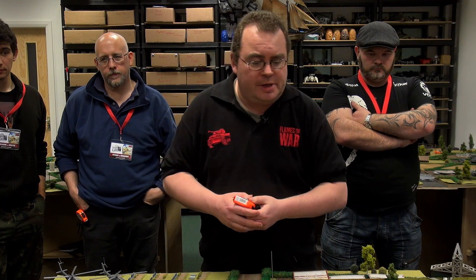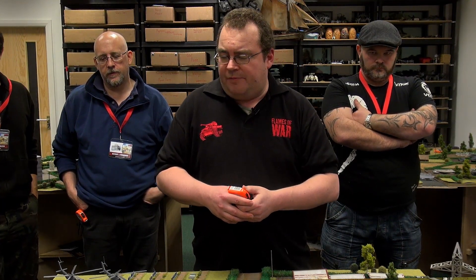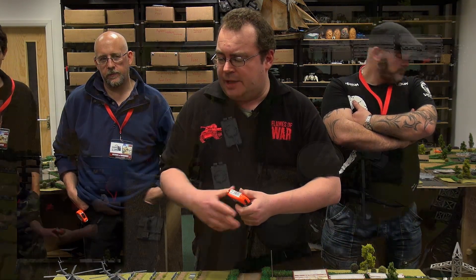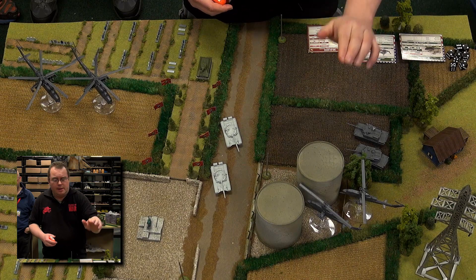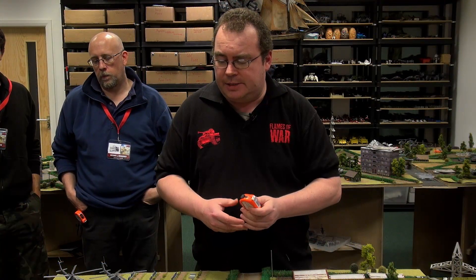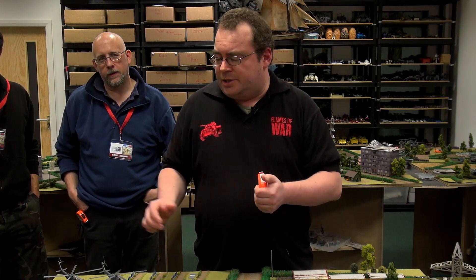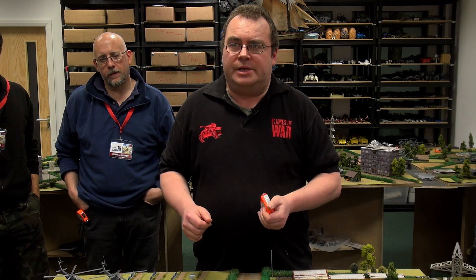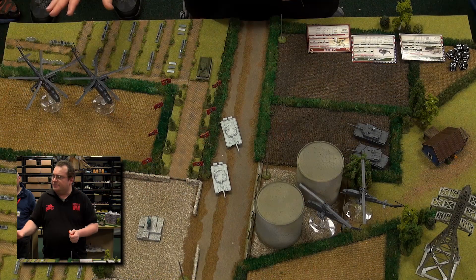Now we're going to play around with the attack helicopters in the game. Straight off from the bat, in the starting boxes you get Hind helicopters in the Potemkin's Bear and Cobra helicopters in Bannon's Boys starting box, two of each. The guys here for this boot camp have got some extra helicopters to play around with, so the Americans have four Cobra attack helicopters and the Russians have six Hinds.